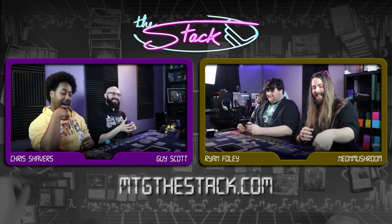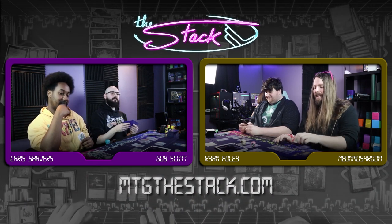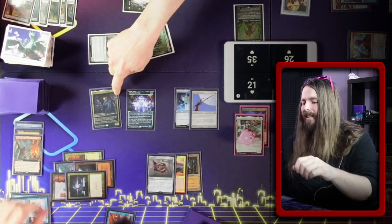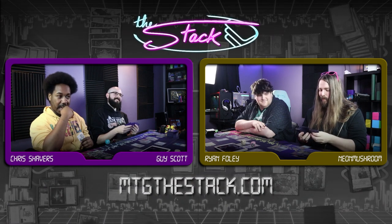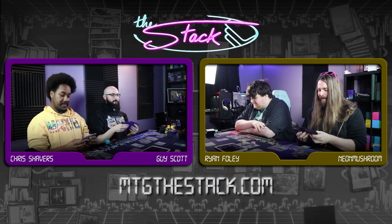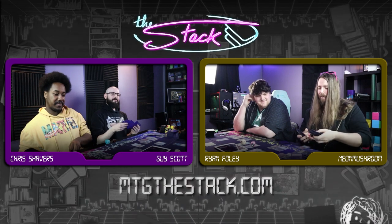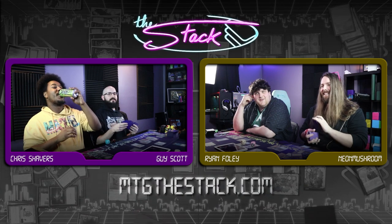Nice reach combo — he will absolutely shoot everything. I'm gonna cast Intuition. I'm gonna draw a card. Intuition's good because you can't do anything. I can't do anything. I'm going to go grab three cards from my deck — here's a Red Elemental Blast, Sabine's Reclamation, and a Dockside Extortionist. Chris, which one of those do I get?